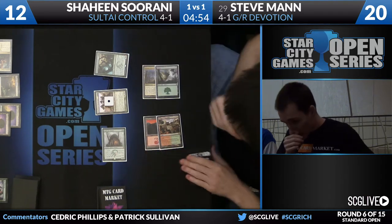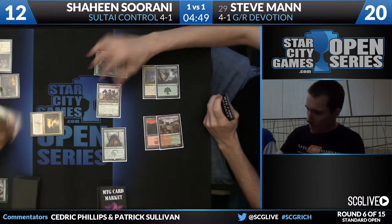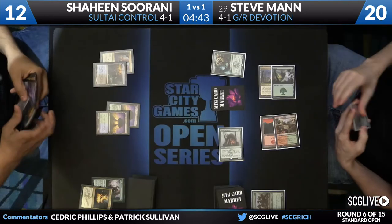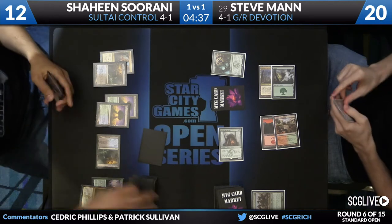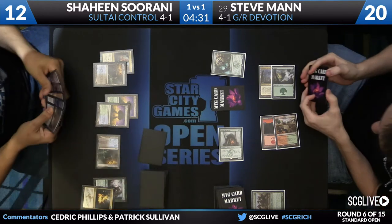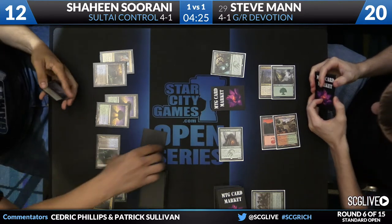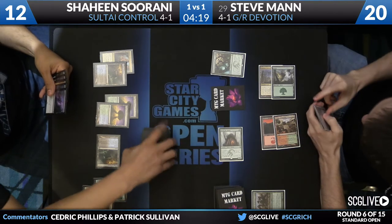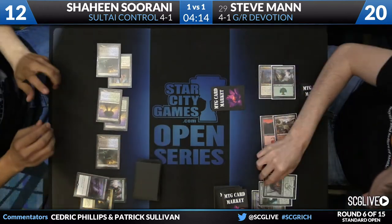There he is — a Whisperwood Elemental. Pelugranos is going to bite the dust. But Shaheen is set up pretty well for this; he does have Languish in hand. Steve gets a little bit on the way out, but it's a good setup for Shaheen. Shaheen going to scry right now, top card to the bottom. And now Languish, which will trigger a sacrifice, so Steve will get the manifest once.